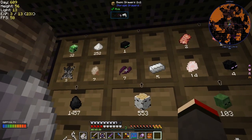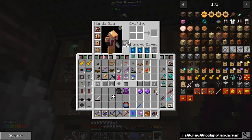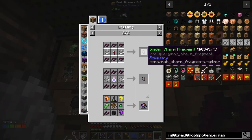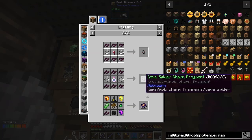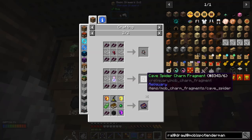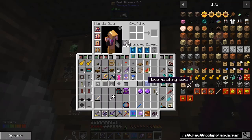I think these are the important ones - chelicera or something like that - the spider drop. Looking at the uses: we can make smile spider charm fragments and cave spider charm fragments, which means they can't see us - that's actually great. So we need 72 of those for the charm - 36 times 2 is 72. That's basically why I built the mob farm.